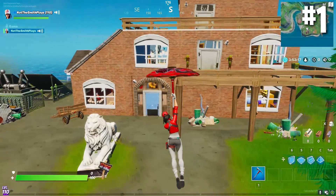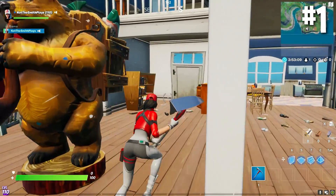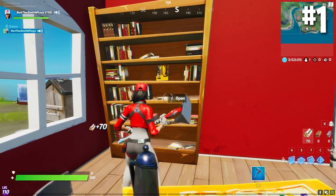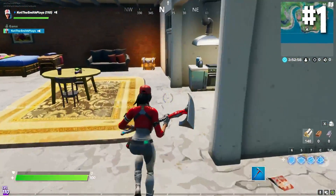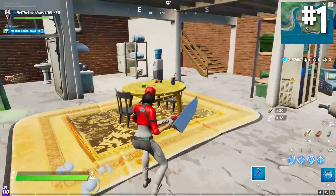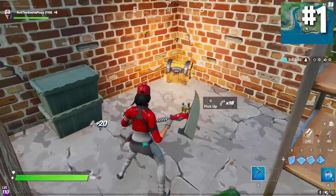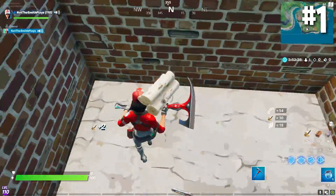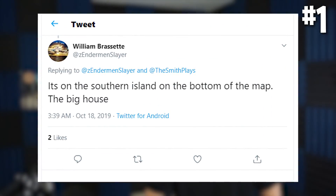And now, ladies and gentlemen, our number one spot — the most secret chests so far. Located on an island on the south shore of the new map lies a pretty big facility. On the very south of that island is a house, and in that house there is a bookshelf you can break to reveal a secret basement. Down in the basement there are a few loot drops as well as a chest — but that's not all. There's a weirdly placed table and set of chairs over a carpet, and if you break the table and chair, you can walk through the carpet to reveal another second-level secret spot with another chest. Shout out to @EndermanSlayer for tweeting me this one — I never would have found it.